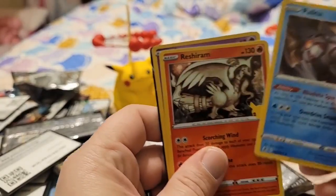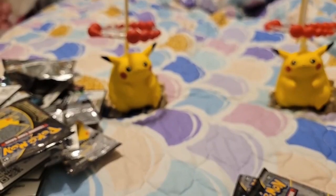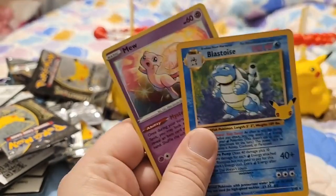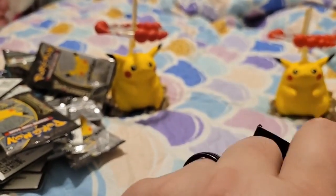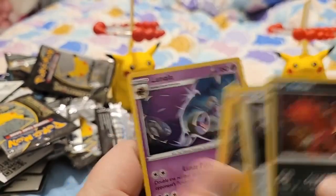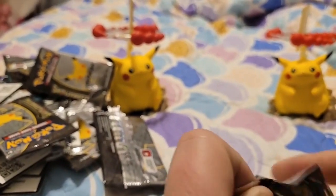Code card. Palkia, Reshiram, Cosmog, and a Jirachi V. Dialga, Jirachi, Blastoise - do I have the Blastoise? Yes, I do. And then a Mew. So that's awesome. Jirachi, Dialga, Zekrom, Lunala, and I know I'm not giving away two of the code cards so far.